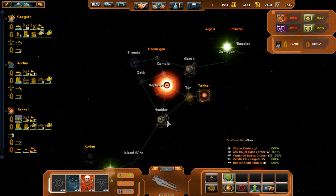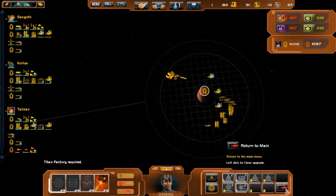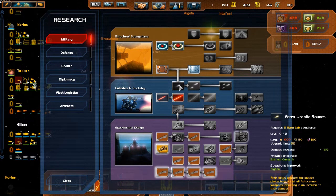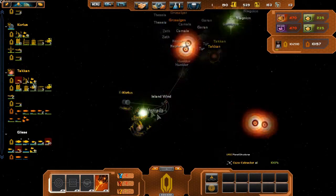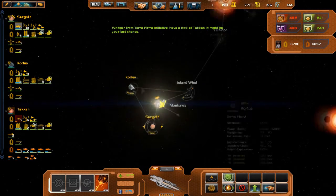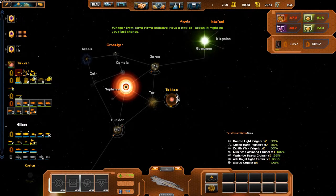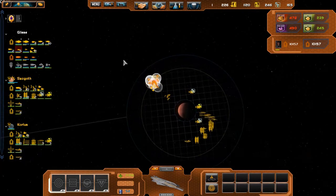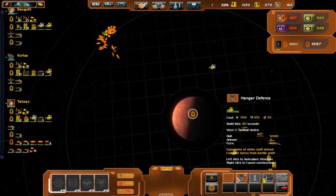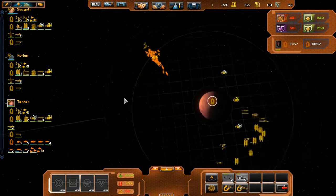There's an enemy fleet and the Themis class is sitting back. We don't have any credits — I am so broke right now. How many ships are we talking? This is ridiculous. Attack vector locked in. I should've built those ships attacking.